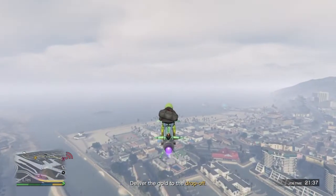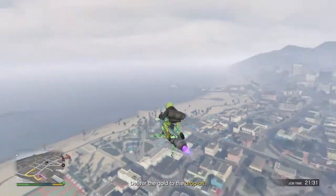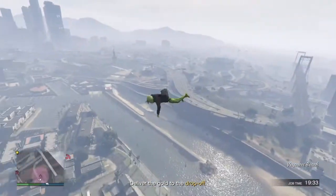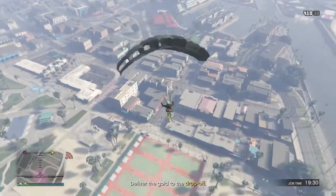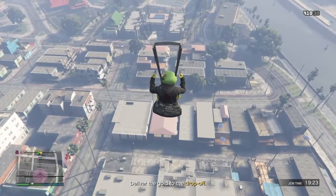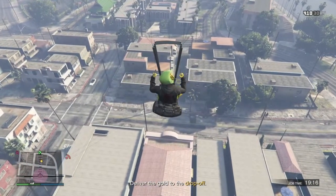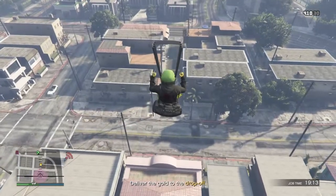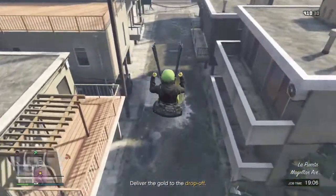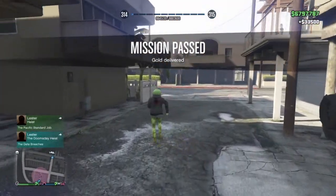Go over to where the yellow dot is, parachute in, and land on the yellow dot. If you miss it, just call your Mark 2 Oppressor in again and try to land on it again. You want to try to land in the yellow circle without hitting any buildings or poles — wish me luck. Second attempt — got it! That's exactly what you want.